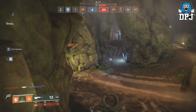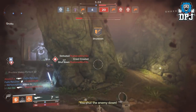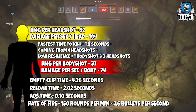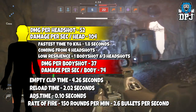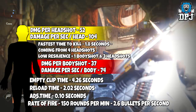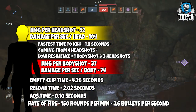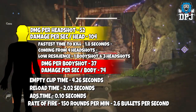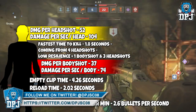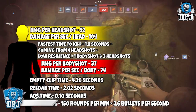While you're watching the background footage of me using this within PvP, we'll take a look at its in-depth stats. This thing's rate of fire is 150 rounds per minute, so that's basically 2.6 bullets per second - it'll shoot basically 5 bullets every 2 seconds. Its ADS time is 0.10 seconds, so it's not the fastest. Its reload time is 2.2 seconds, again not the fastest. It will empty its entire clip of 13 in 4.26 seconds. Damage to the body: 37. Damage to the head: 52. Damage per second to the body: 74.